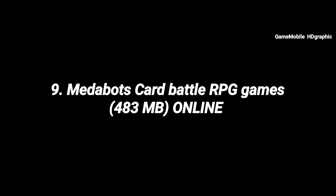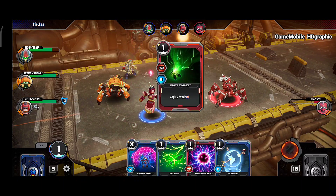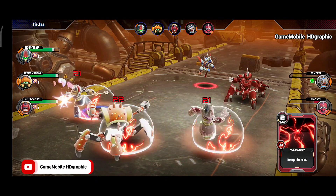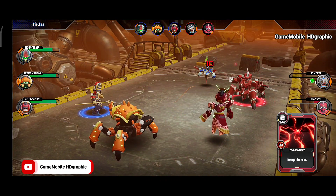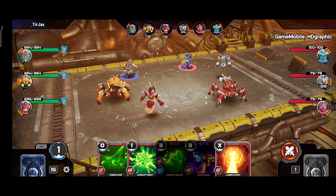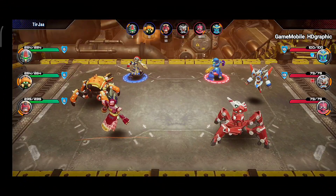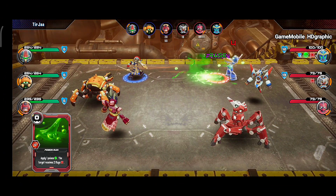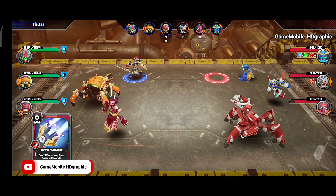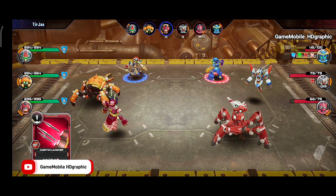Meda Board: Card Battle RPG — this is a hidden gem turn-based RPG on mobile that not many people know about, but the quality is really good. It has multiple modes: adventure for single player, multiple battles against other players, league mode for competition, and training mode to build experience. The gameplay involves picking cards from your deck with limited energy to unleash skills. All the characters are humanoid Meda-bots — really cool, you must try this game.